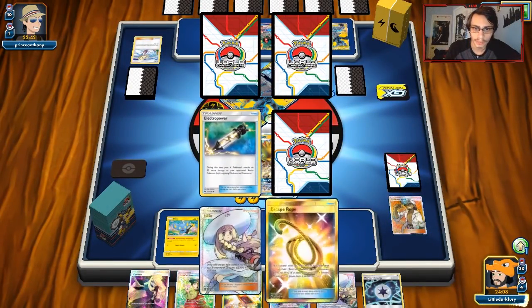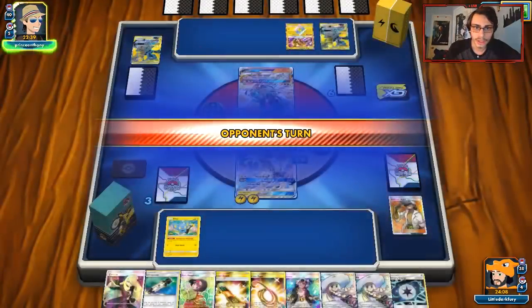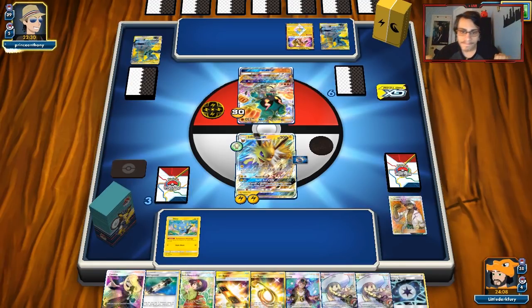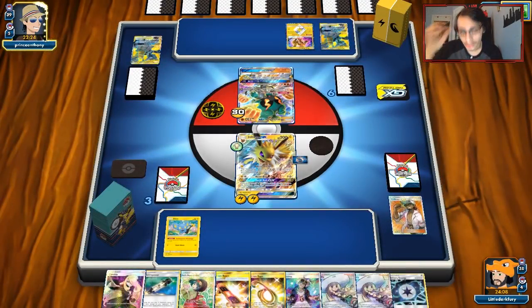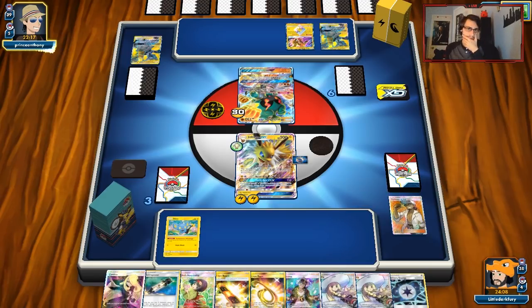Electro Power is good — a bunch of supporters and Escape Rope could be useful. So yeah, we're chilling. He's bringing out Marshadow, which is good because we can take another two prizes, and then all we have to do is maybe take out a Marshadow or something and then we win. We start to build up Shinx, we really need to get Luxio. I got double tails on Timer Ball — Timer Ball is such a garbage card. It's good when you hit heads, but when you get double tails it's the worst thing on the planet.